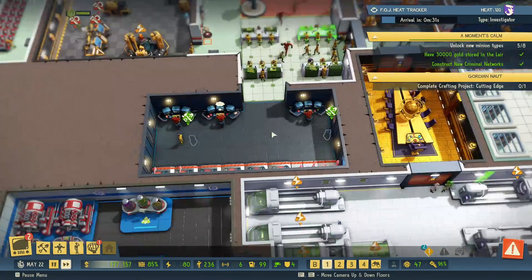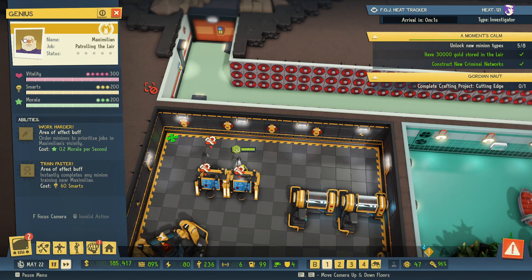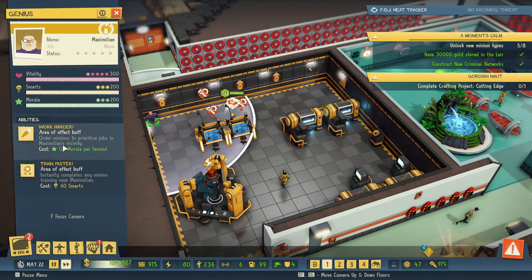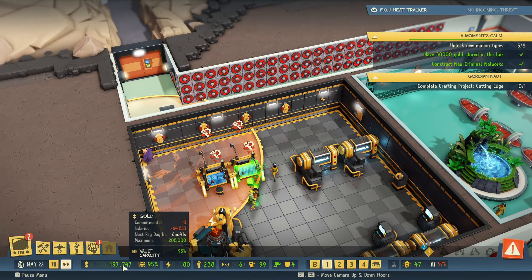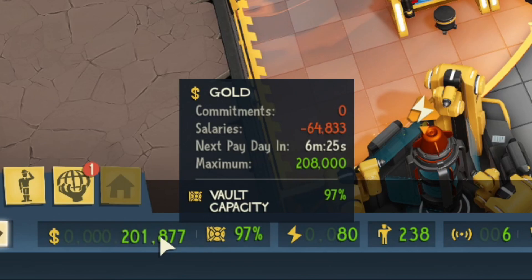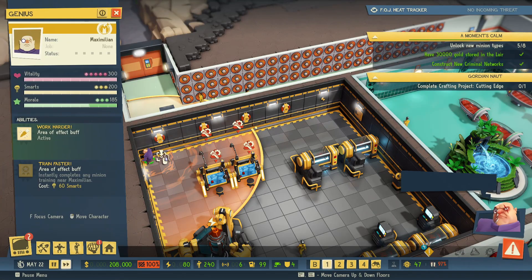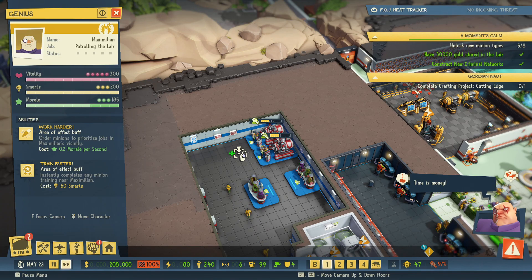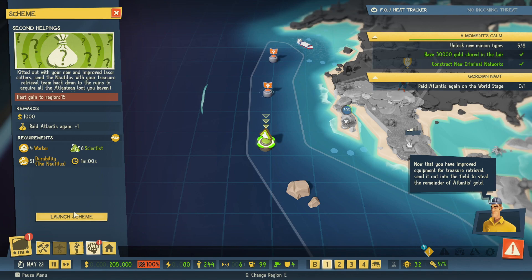Complete crafting project: cutting edge man — it is taking my engineer so long to get this done. I'm going to take a risk and bump our engineer count up to 10, but that's so expensive — that's twenty thousand dollars from the salary, which is almost a third of the salaries we're already giving. A third of the money going to the engineers. I hate paying the workers. Why don't we use Max's power to insta-train some of these engineers, because it's going to take a long time if we don't. I also have to raid Atlantis again.